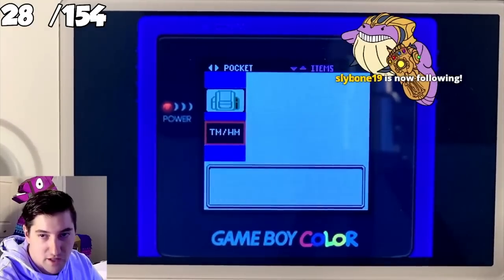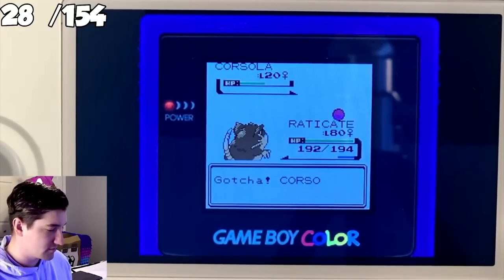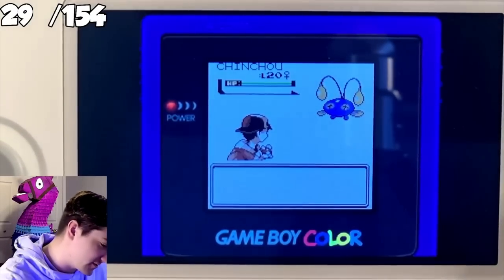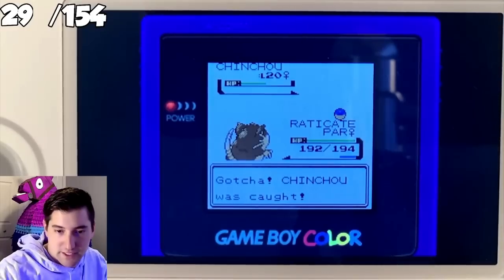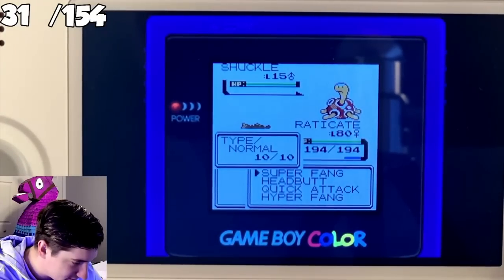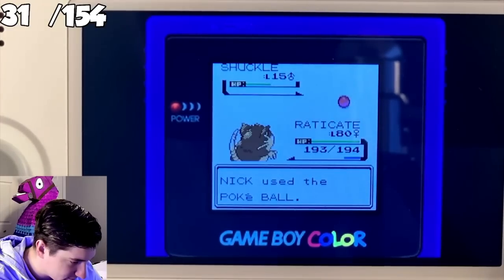We fished for a Corsola — it's 10% in the area we were at — and we ended up getting it first try, which was pretty cool. Then we needed to catch a couple Chinchou, and for some reason these ones took way longer to find even though they were around 30%, which was kind of ridiculous. After the Chinchou, we went to Cianwood City and used Rock Smash on some rocks to find ourselves a Shuckle, which we also got first try — and that's also 10%, with no guaranteed encounter from Rock Smash.